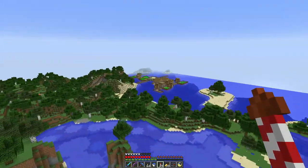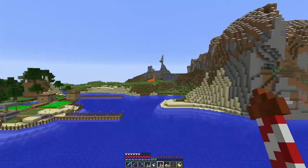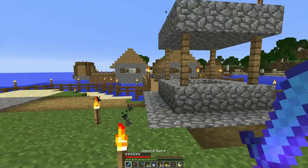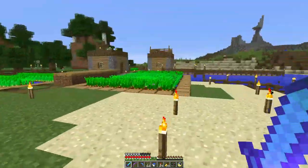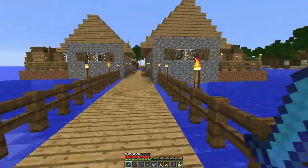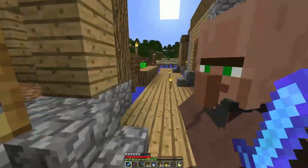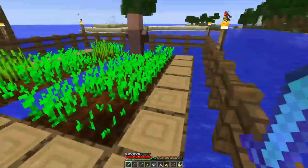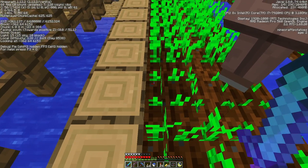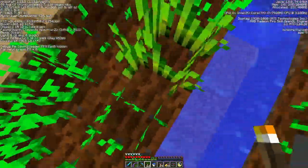Out here I found this village, which is very interesting — it's completely over water. It generated this entire village out over water, so I came in and did a little rehab on it. I surrounded it with fences so these guys could have a relatively safe place to be and couldn't get eaten by zombies. This guy is farming potatoes.